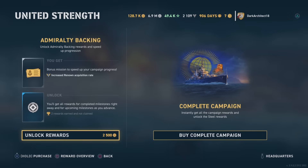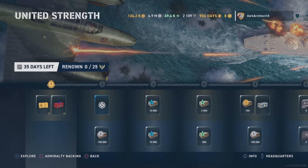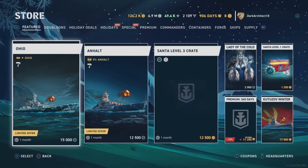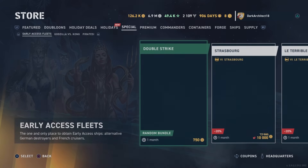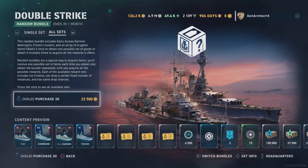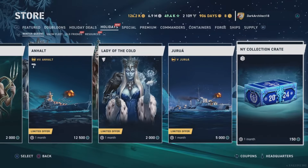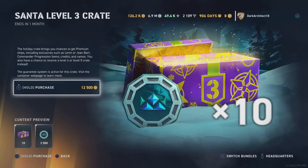We're going to be doing 128,000 doubloons — actually 126,000 since I spent 2,500 on the campaign. Any doubloons we get during the opening will also be spent. We're going to the holiday store and picking up bundles of 10, keep going until we run out.